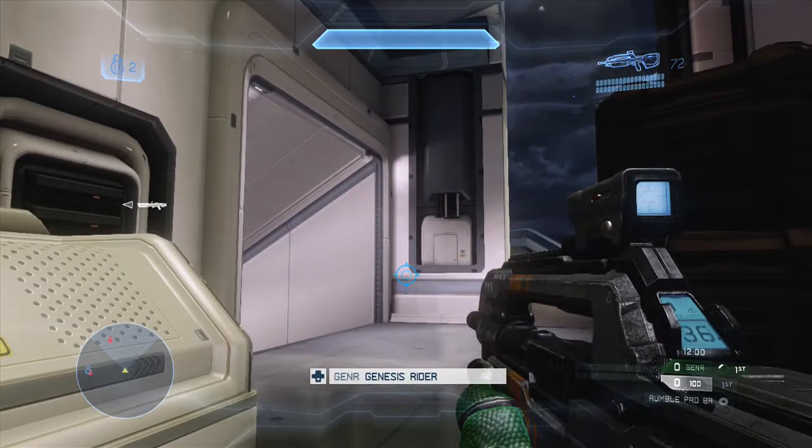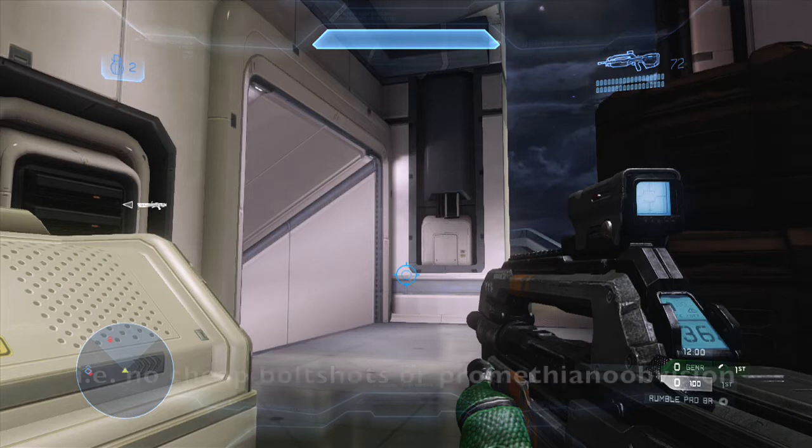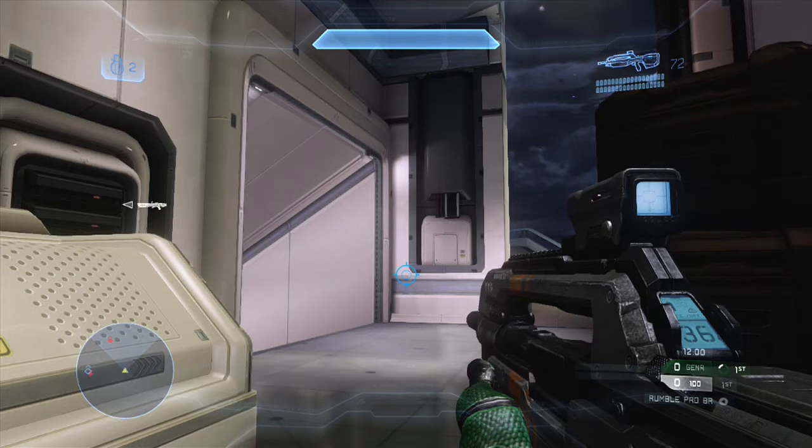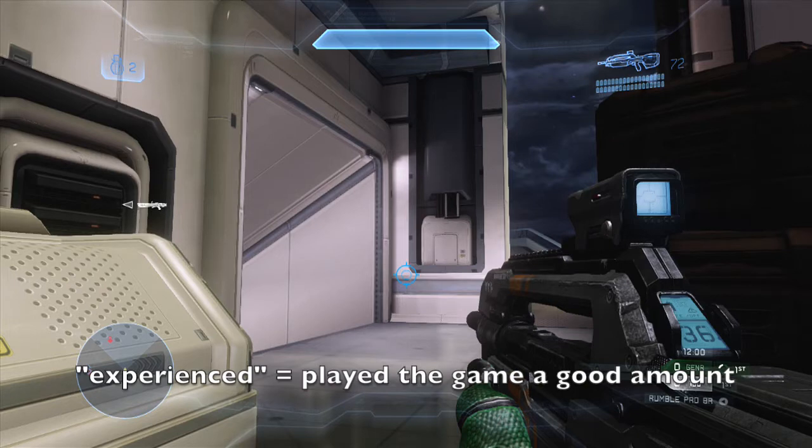Hello everyone, Genesis Rider here with another free-for-all gameplay today. Another tips and tricks video to add to the free-for-all playlist. At the start of this gameplay I would like to say yes we are playing on the map Skyline. It is pro-Rumble which means you have to choose from a select amount of loadouts — you can't load out with your own stuff. Every single person in this game besides the one guy who quit has more than 35,000 kills and is more than 5,000 kills positive, meaning they have 5,000 more kills than deaths.